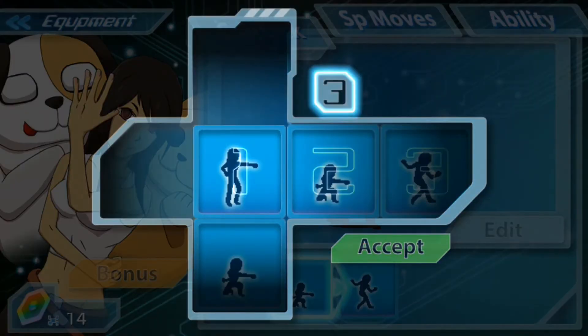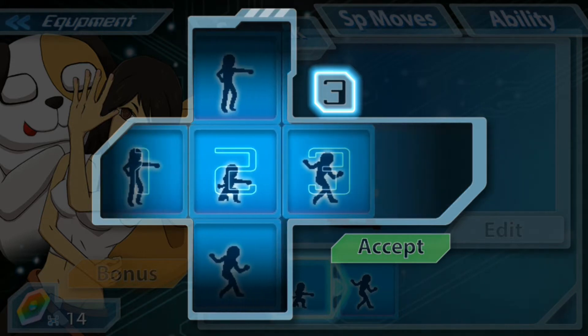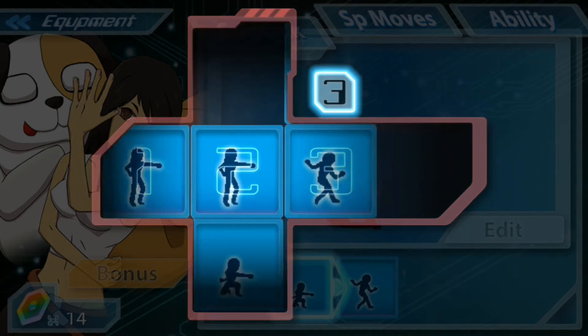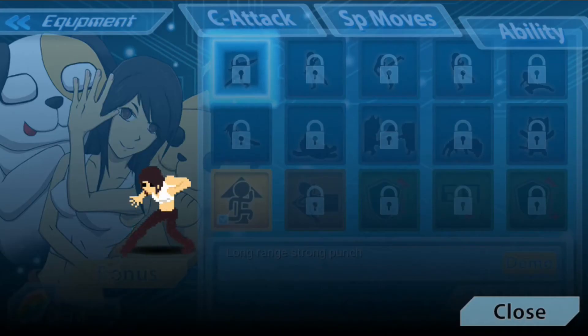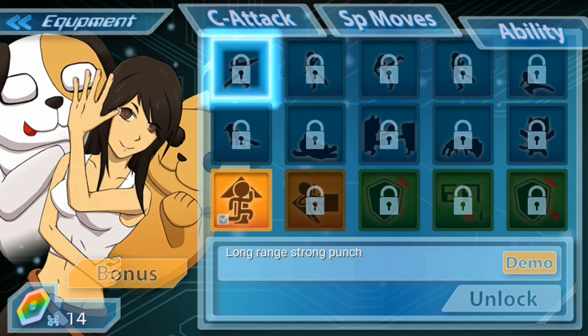This is where we can go in and customize our combo attack. We start out with a normal punch, but we could also start with a low punch instead. There are way more different types of punches that we can unlock. If we go over to our abilities, we can see, for example, a long-range strong punch we can unlock. That costs one of the diamond currency, which is the only currency in the game. We get this currency from winning battles, completing with the best S-score, completing achievements, and from watching incentivized video ads if we want to.